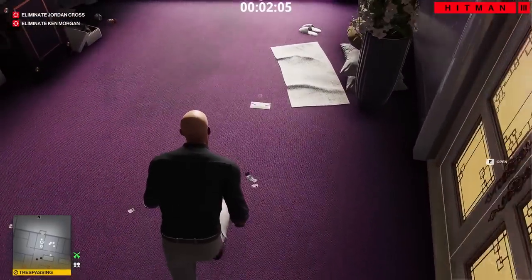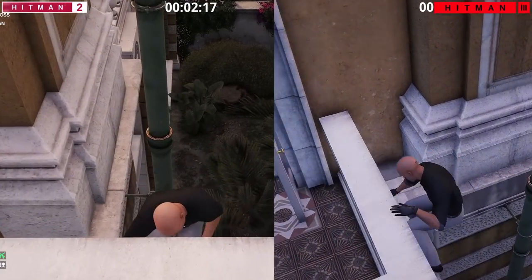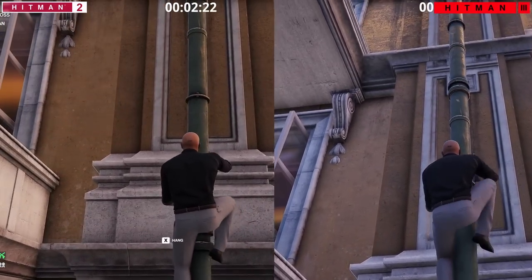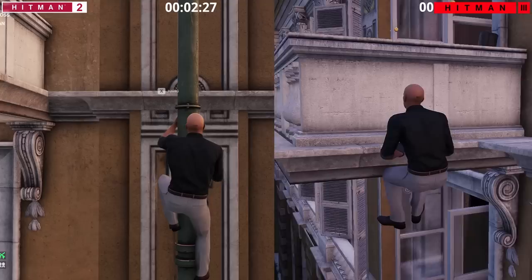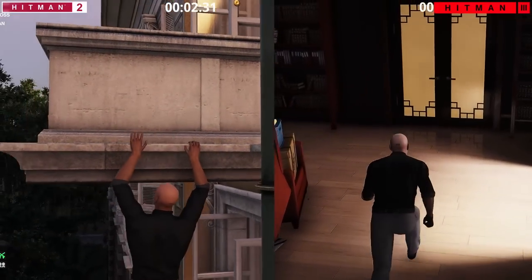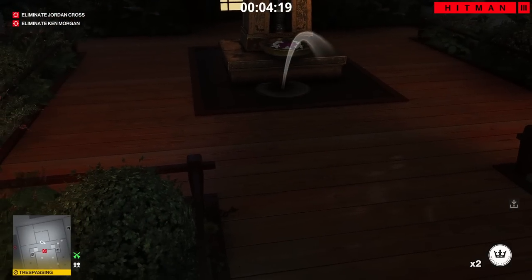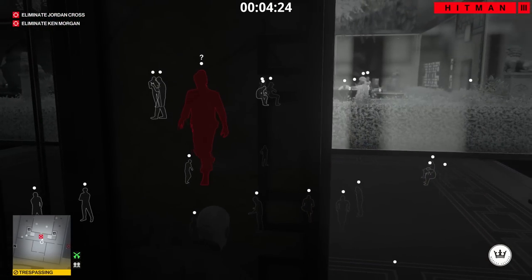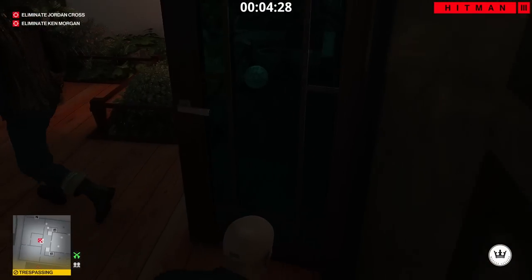In Hitman 3, the changes were small but definitely noticeable. Scaling has improved massively — you are now able to climb up pipes and move along edges much faster, making the scaling process far more efficient than ever before. A good reason for that may be due to Hitman 3 maps requiring quite a bit of scaling. The change is massive and it makes the gameplay more fast-paced. Another grand change is the coin distraction — now you immediately know who is distracted by the question mark over their head. It's instant, which gives you more confidence when executing distractions.